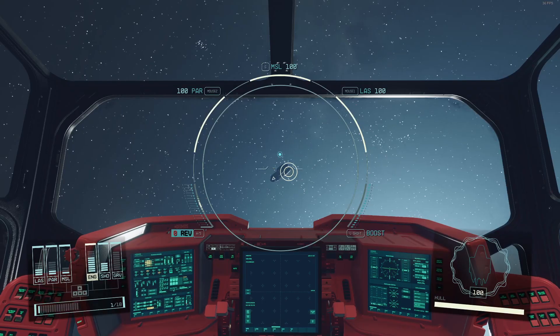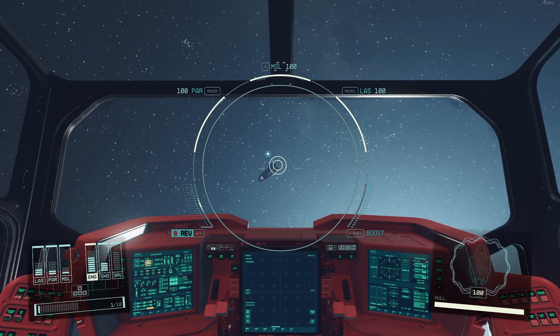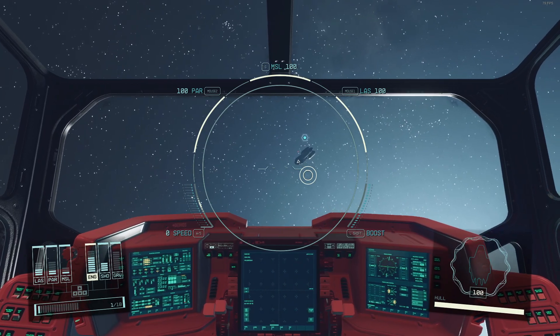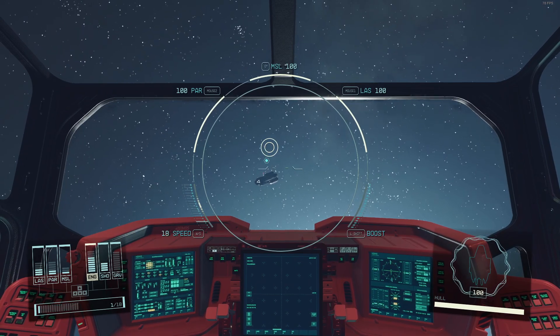Hey, what's up guys, welcome to another Starfield video. So I made a couple of shots here, but I want to make some sort of guide here because when I was new to the game, I was not able to find out how to hail or dock the ECS Constant.